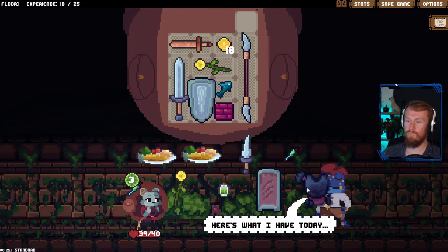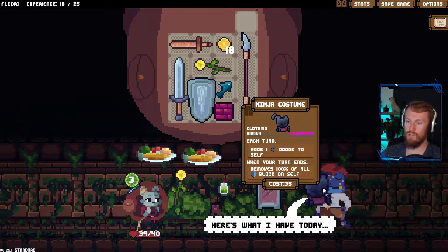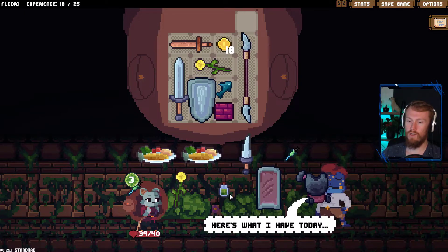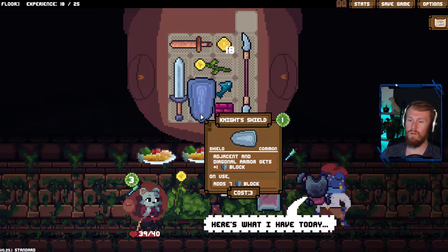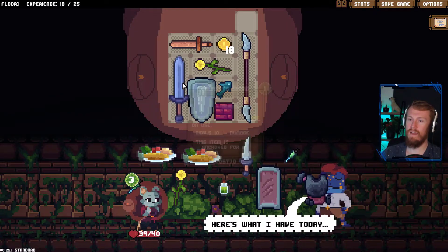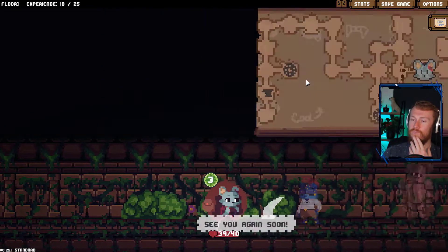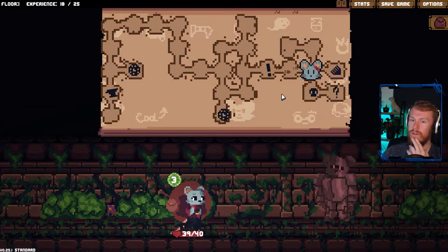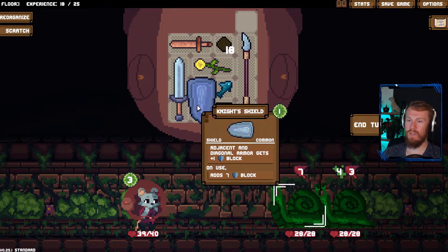What do we have here? Oh, ninja costume — adds one dodge to self each turn. When your turn ends, remove 100% of all block on self. So you just ignore your block and go straight damage. Armor to the left gets plus two block, on use adds five block. I think we actually keep our night shield for now. We could sell this if we wanted to for ten, which would bring us to 28 — still not enough. What is our enemy? Our big bear creature? That's a bit of damage coming in. Let's go for night shield into ten damage.